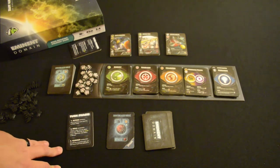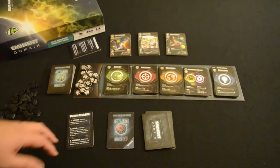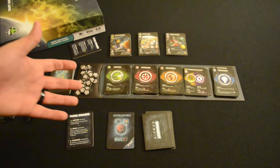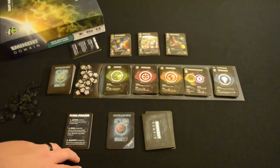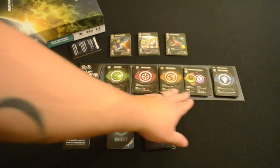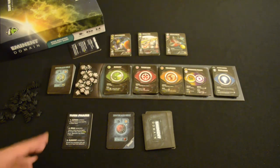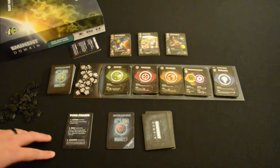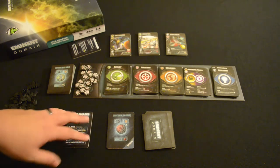There are three main phases in this game. There's the action phase, where I can play a card for its action and resolve whatever it says. There's the role phase, where I choose one of the six roles on the board and perform one of the actions — six if you count trade as a separate role, which you should. And then there's the cleanup phase, where I discard any unwanted cards and draw back up to five.